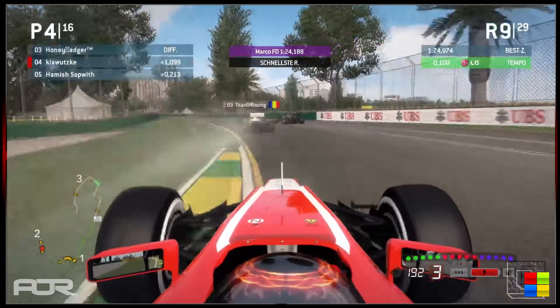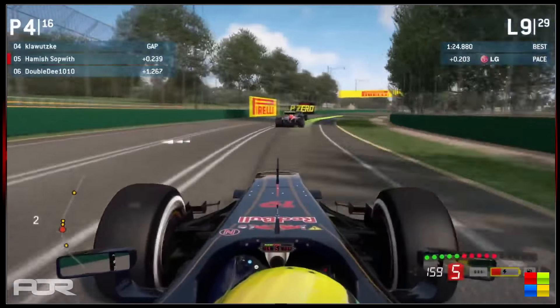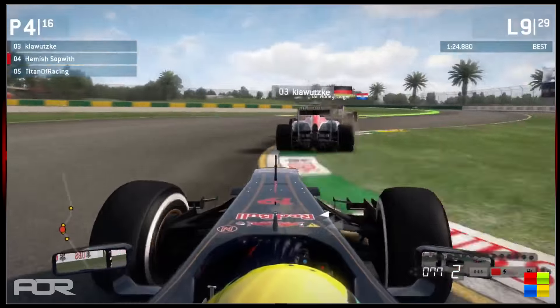There's quite a bit of contact ahead as someone runs wide — that's Titan of Racing. Very, very close. Klawitski squeezes through and so does Hamish. That's been very costly for Titan of Racing — lost a couple of positions just because he ran wide. I'm not sure there was any contact, but I wouldn't pay enough attention to see who's at fault.